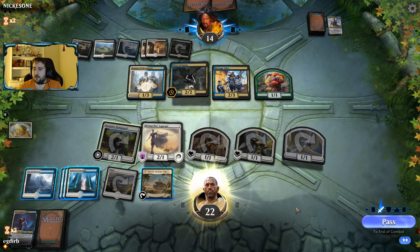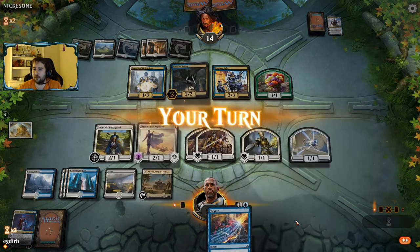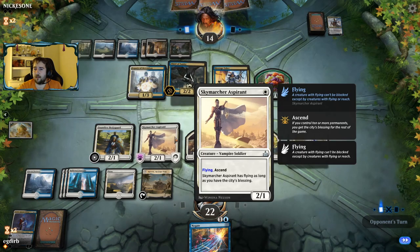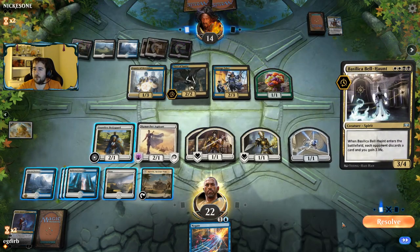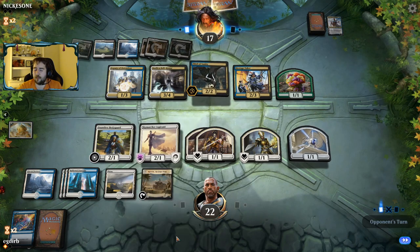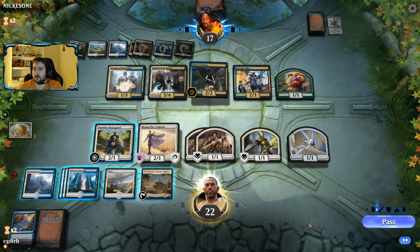This is a matchup where I'm wishing I had more Baffling Ends and more Tribunals. Luckily we have another game if we don't win this one — and we're not out of this game. Negate's actually a pretty good draw, and we have the Aspirant which can block the Thief. Well, that's bad — we have to discard the Negate to Basilica Bell-Haunt. That's unfortunate. Playing that Hallowed Fountain earlier definitely hurt us there. That was my fault.